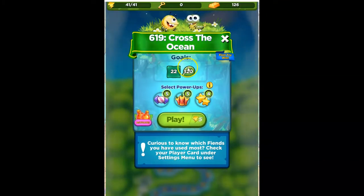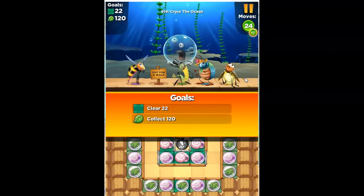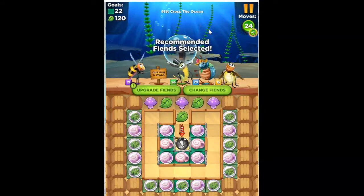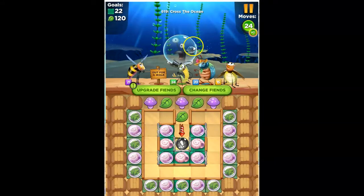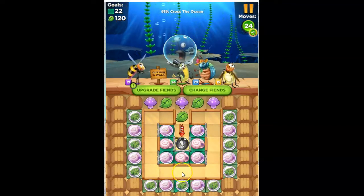I would think with Cross the Ocean we would have blue, but let's see what is going on with this. Well, that's because we're crossing the ocean in the storyline! We've got some slugs. We don't have to hit them, but we don't want them to slime the board.